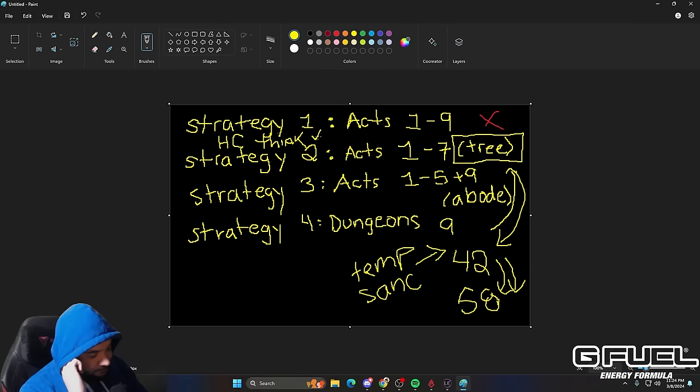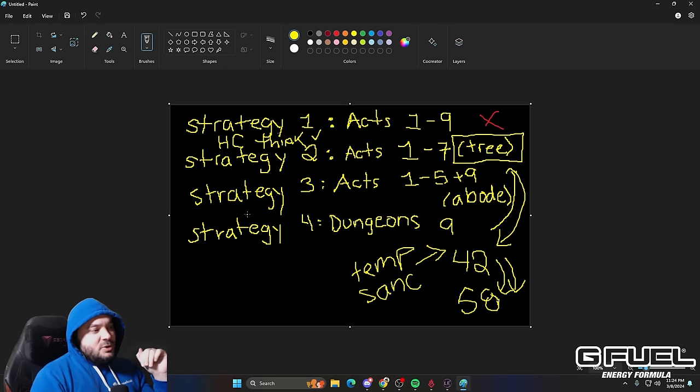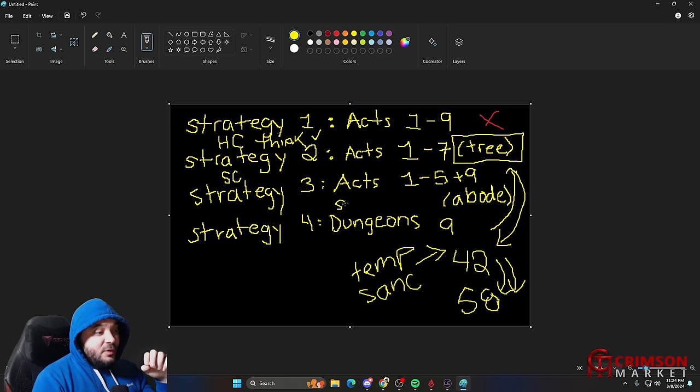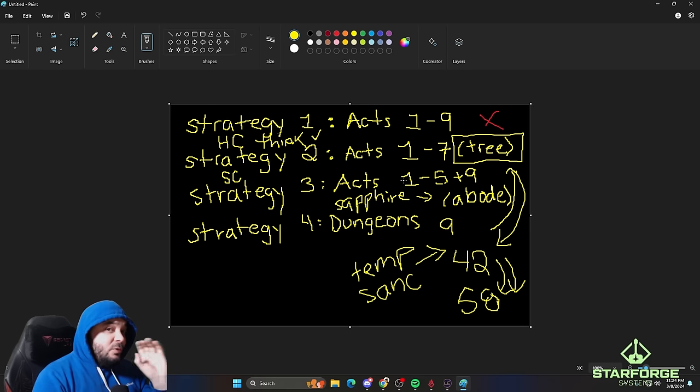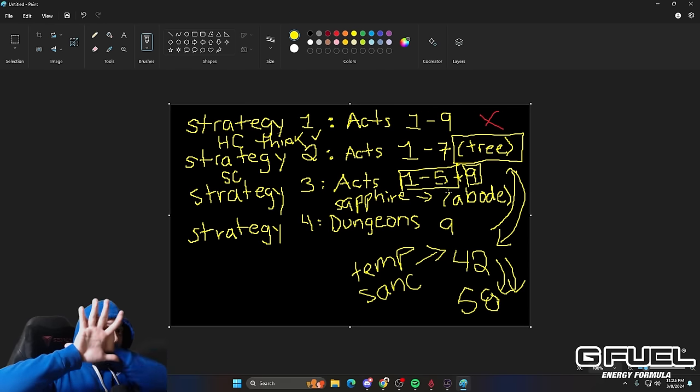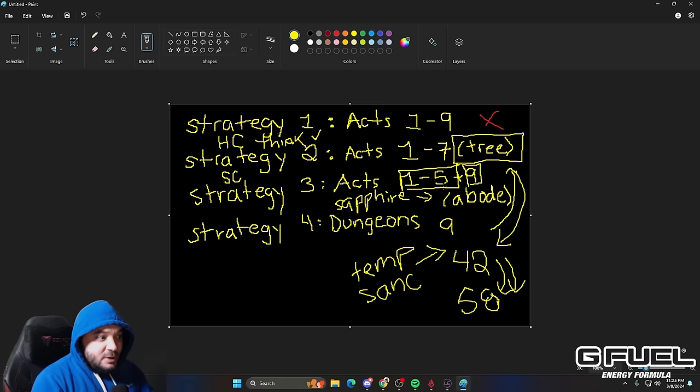This is what I used on my first playthrough when the game went live. There is a cuter strategy which is good for softcore and doesn't require much more thinking. You only go Acts 1 through 5 and stop at Oracle's Abode. When you reach that town, you get a quest for the Sapphire Tablet. You need to do that quest and turn it in — that's the bare minimum amount of campaign needed.